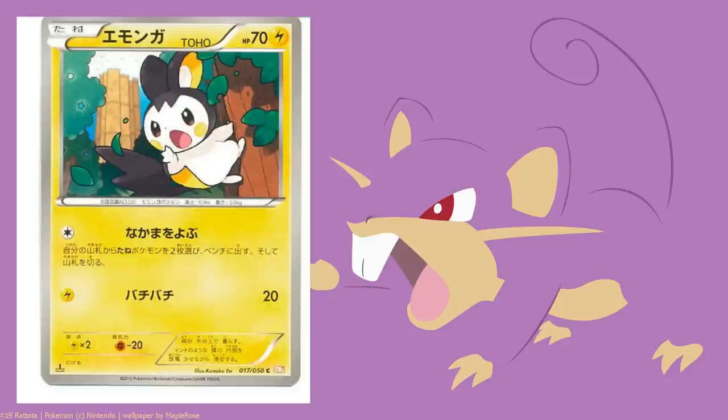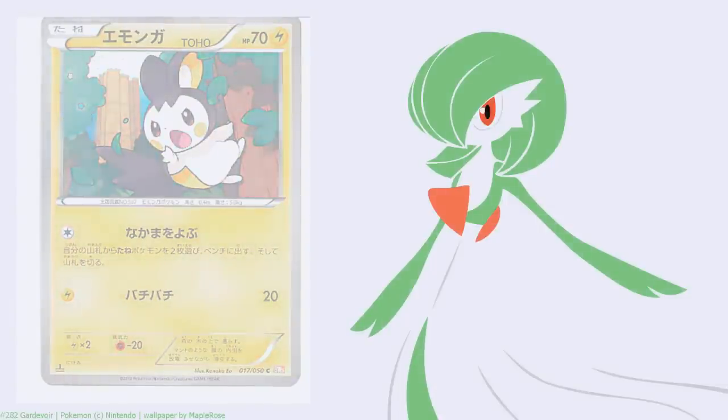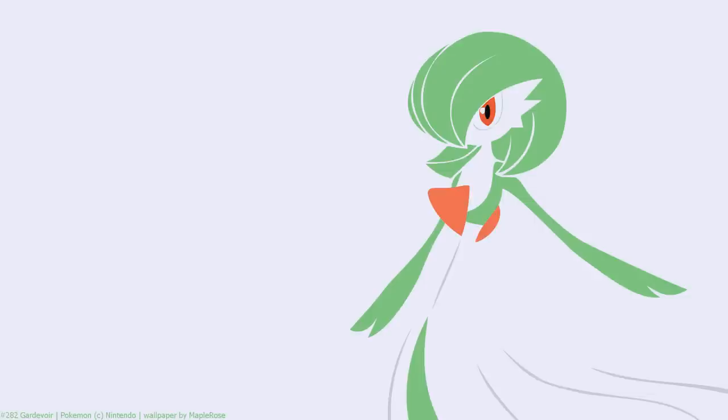With Electric being so strong in the format right now, at least Emolga can serve a purpose in at least one deck. Plus it depends on how strong Prism Energy is getting played in the upcoming format - it could be slightly splashable. It's not going to be the key card for finishing a game, but at least it has the option to put 20 damage on something. That 20 damage can be the difference between a KO. I've noticed in this format recently that 10 hit points can make the difference between a one-shot and a two-shot.